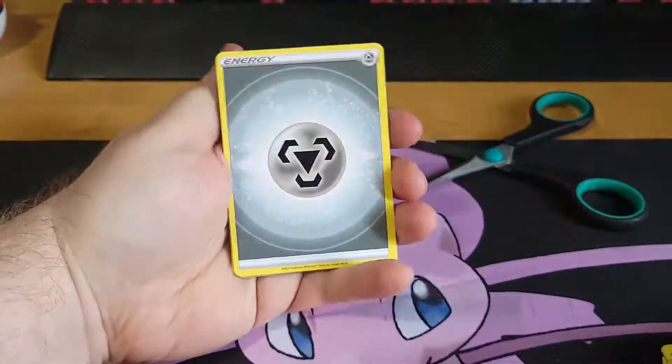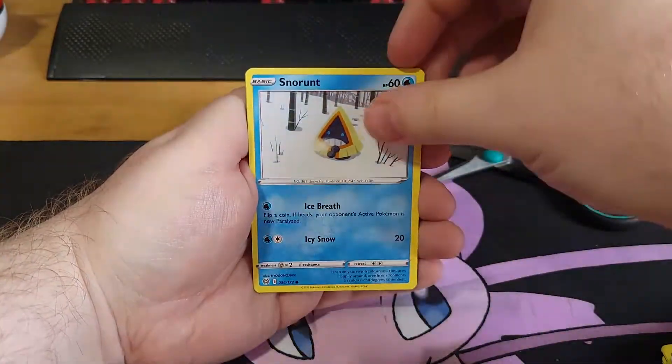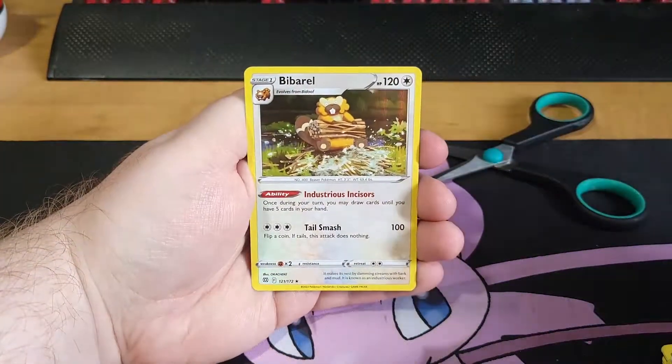What's really cool about this pack opening right now is the fact that we already have three decent full art pulls and we have a bunch of cards from these packs that we didn't already have. So this is huge for my collection. We got Cinchino as the reverse and Bibarel as the rare.